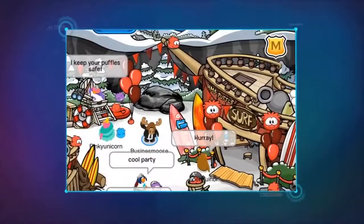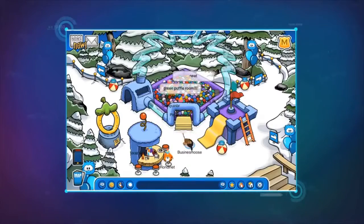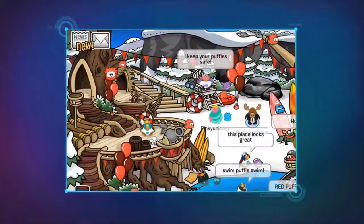This year's Puffle Party is going to be over the top. You got any tips? We've created ten different party rooms, one for each color Puffle. The Red Puffles room has a tree house. Yep.